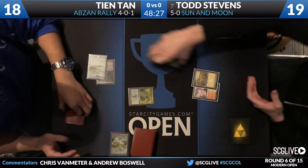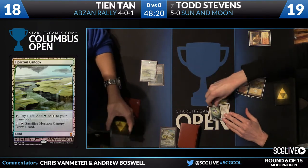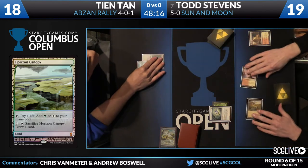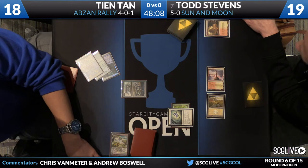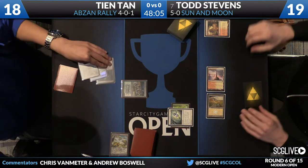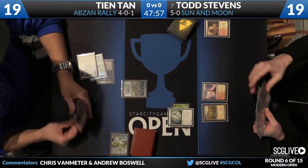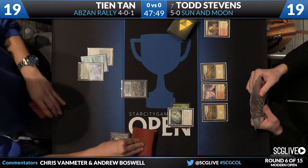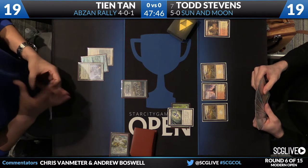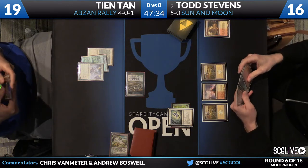Todd is going to use his Arid Mesa — looks like that is a Horizon Canopy for John. To balance things out, I have to admit that Todd has some sweet swag of his own; those Triforce sleeves are pretty sweet. A Journey to Nowhere is going to take care of that Voice of Resurgence. Another modern all-star: Vault of the Archangel for John Tan is going to bring along with it a Kitchen Finks, so that's going to bring him up to 19. There's a Rally the Ancestors for John Tan — not very good against the Journey to Nowhere deck. Kitchen Finks is going to end up on the battlefield. I feel like John Tan's deck is pretty susceptible to Blood Moon if Todd Stevens could ever draw one.